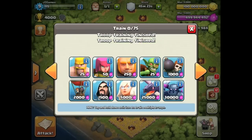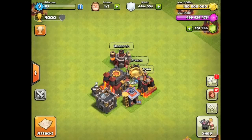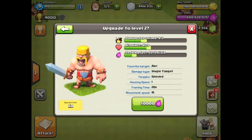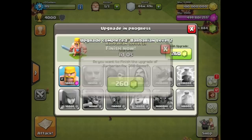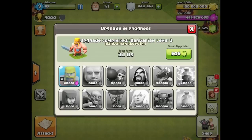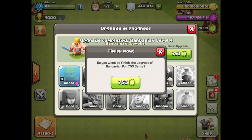We are going to be training up 2,000 max barbarians and attacking a 100% max Town Hall 10, except for walls. I'm starting a new series where I do this with every troop, so make sure to drop a like and subscribe. I'm maxing them out using the unlimited gems and elixir I have — there's also a link in the description to find out how you can do this yourself.